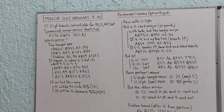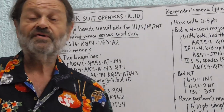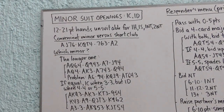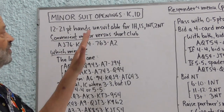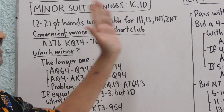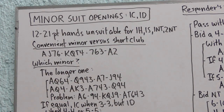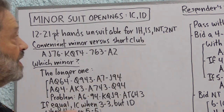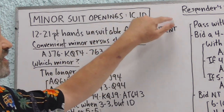We're talking about one-level minor suit opening bids — one club and one diamond — not the strong two club opening bid or the weak two diamond opening bid. So we're talking about 12 to 21 point hands that are unsuitable for an opening bid of one heart, one spade, one no-trump, or two no-trump. Those bids require five-card majors or balanced hands with specific point ranges, usually 15 to 17 and 20 to 21.